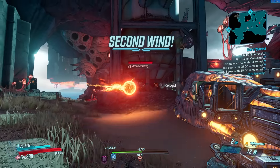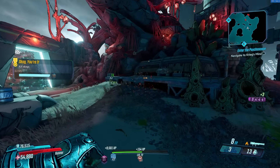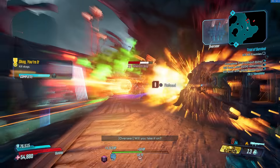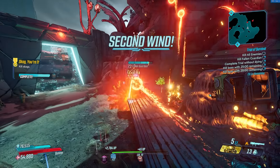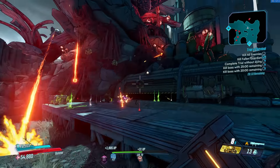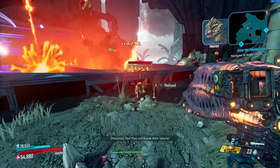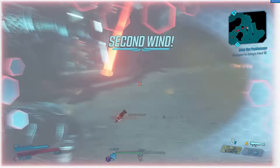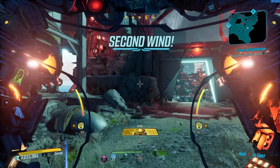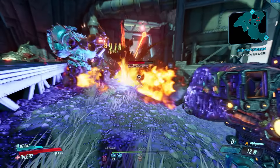If you want to do something like sham-fleeting from Borderlands 2, there's something similar in Borderlands 3. If you have a shock Backburner and put on the Transformer shield, when you shoot your Backburner — even at your own feet — you'll regenerate your rocket ammo and not take damage from it. Same thing with the Red Suit shield and a Radiation Backburner, making you resistant to your own damage.